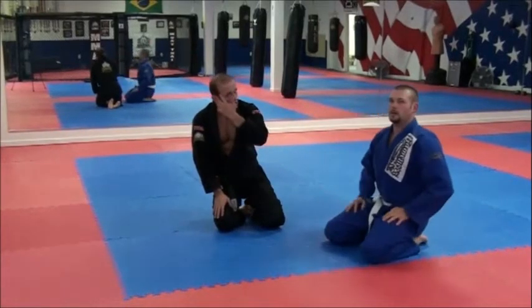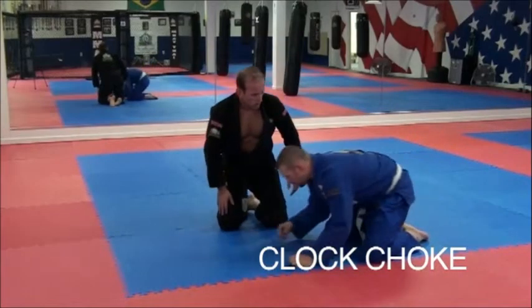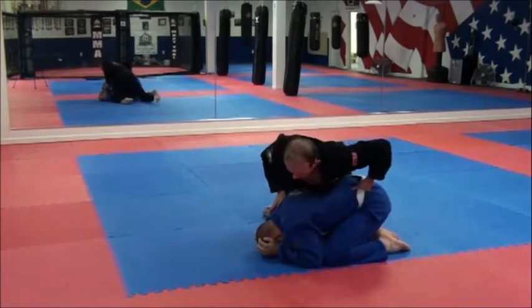We're going to be showing the clock choke when he's trying to defend his back, and we're going to be attacking for the clock choke. The first thing you have to do for the clock choke is you have to make sure you control his hips, or the belt, or something like this.